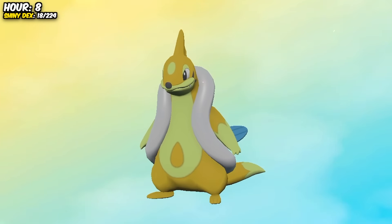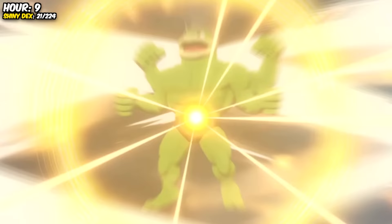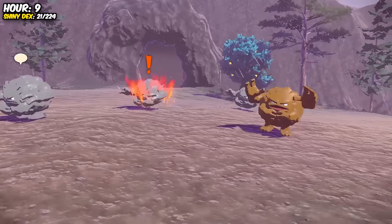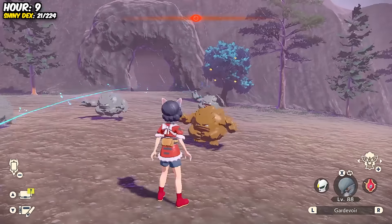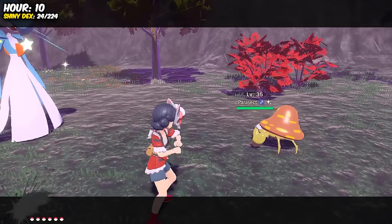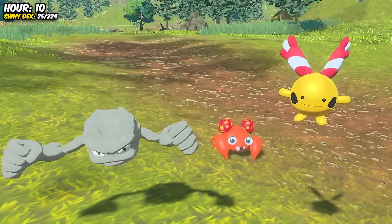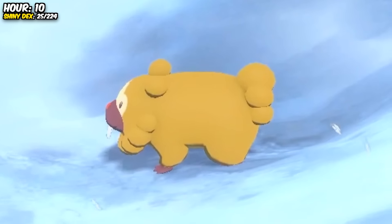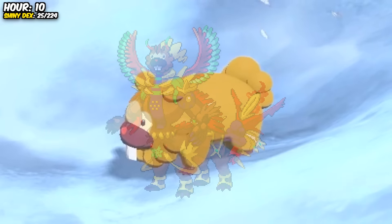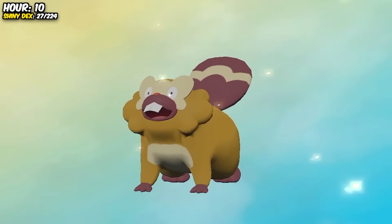We then evolved him into a Floatzel for the Dex and came across a green Machop half an hour later, who soon became a Machoke and then a four-armed Machamp. For the rest of the eighth hour, I ended up getting a lot of middle and final stages like Graveler, Chimeco, and Parasect — not exactly ideal, because although I could evolve Graveler into a Golem, I still need to find Geodude, Chingling, and Paras. Thankfully, we were greeted by the true god of Pokemon, and after praising him, he allowed me to evolve him into B-Barrel for our Dex.